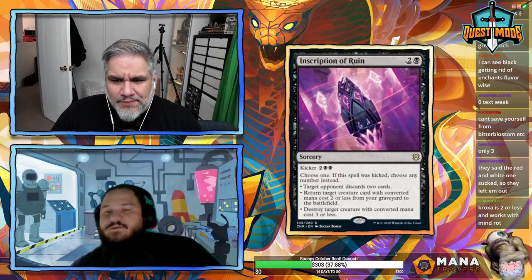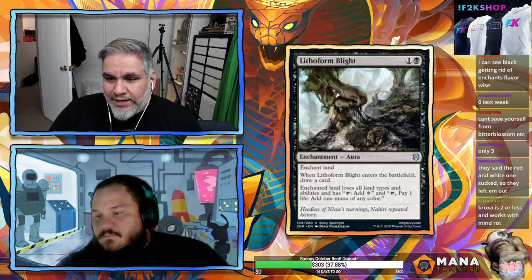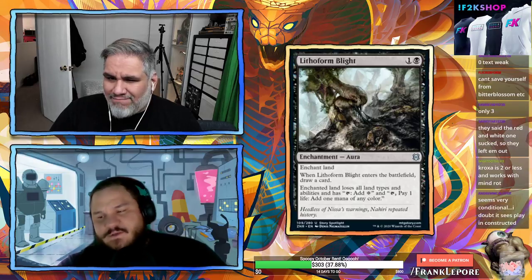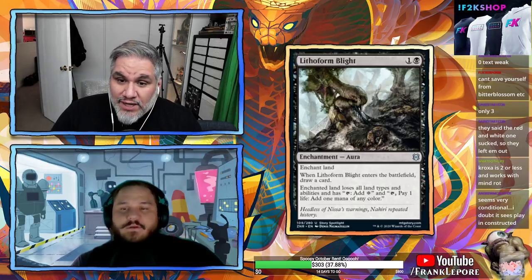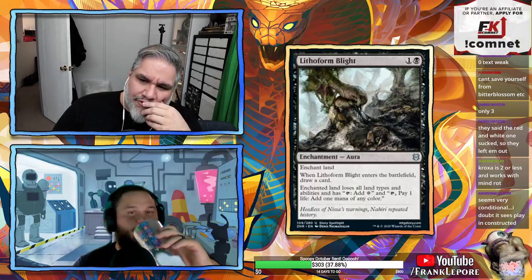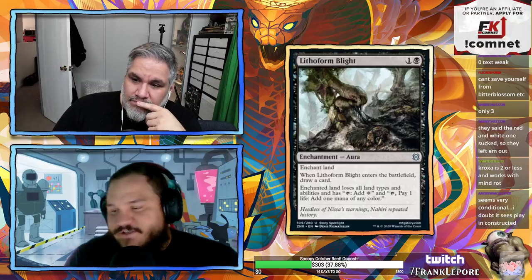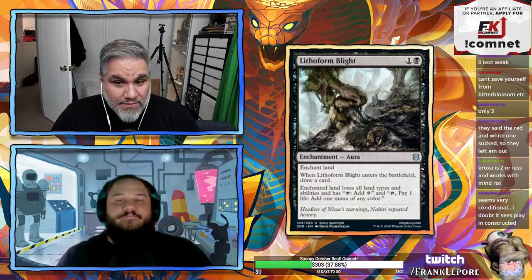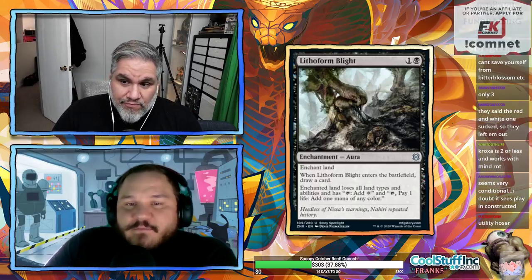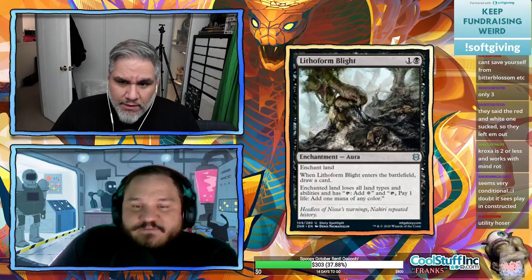Lithoform Blight: two mana enchant land, draw a card when it enters. Enchanted land loses all land types and abilities and either taps for colorless or taps and pays one to add one mana of any color. It's an interesting mana screw card — cuts off a color — and it kind of shuts off a Tron land.